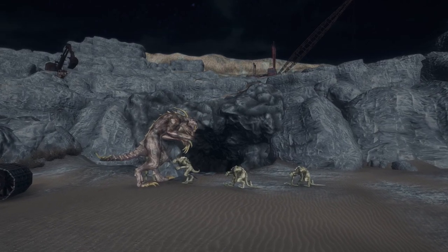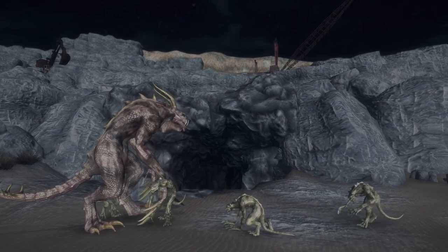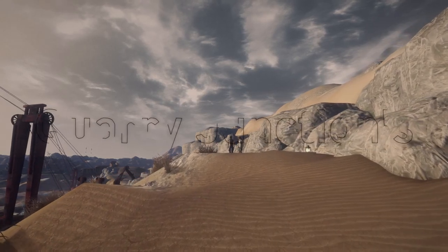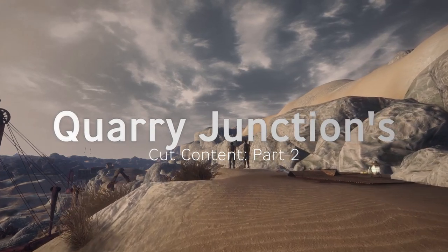Hey, what's up guys? This is episode 32 of a series where we examine the cut content, design, and development of Fallout New Vegas. In today's episode, we're taking another deep dive into Quarry Junction's cut content.